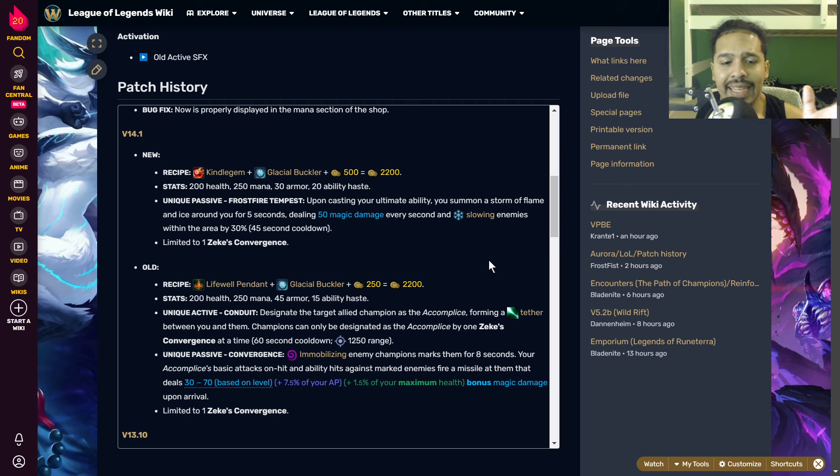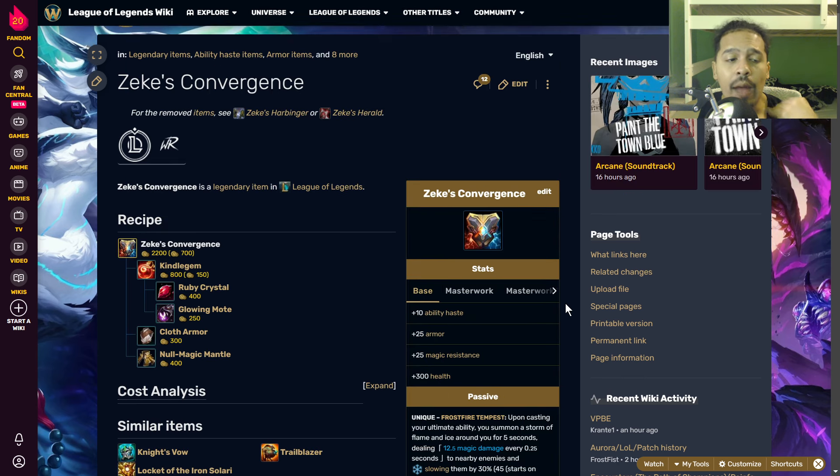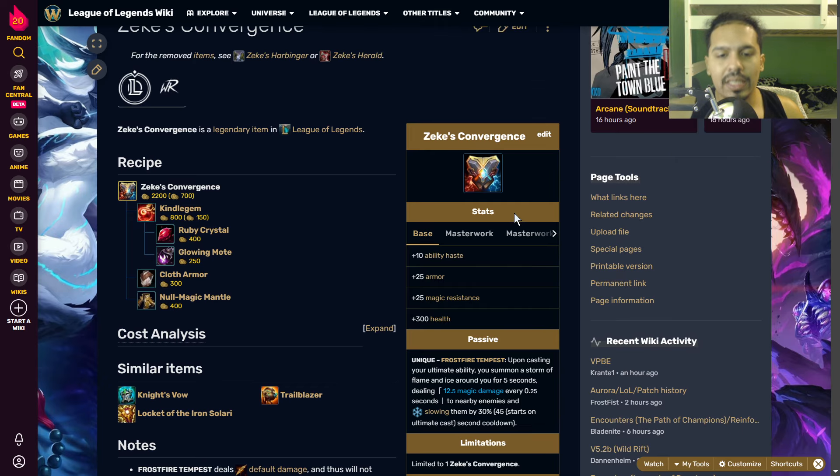That's kind of not the best thing, especially since we still have items in the game that aren't necessarily low-level friendly, like Knight's Vow. If the old Zeke's had this stat change I think it would have been an amazing item that probably would have gotten nerfed and seen some type of meta formed around it.